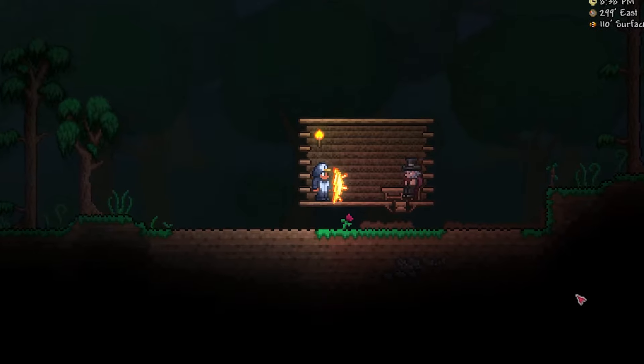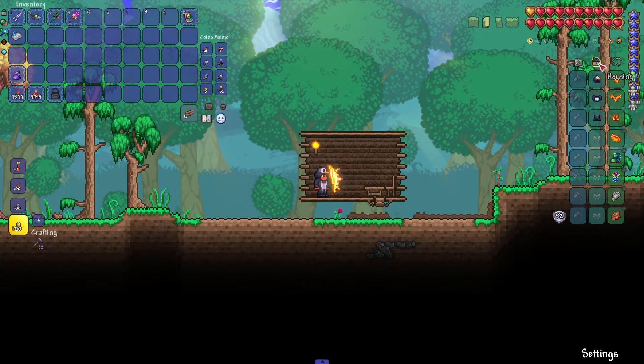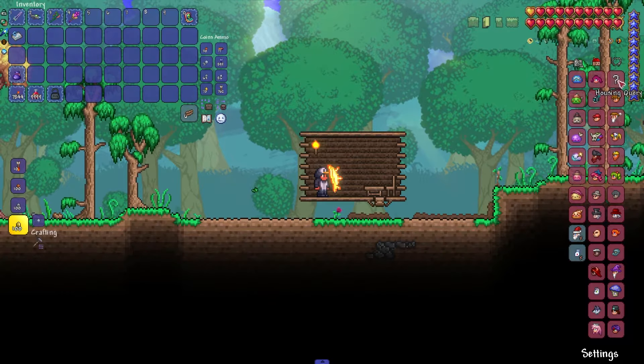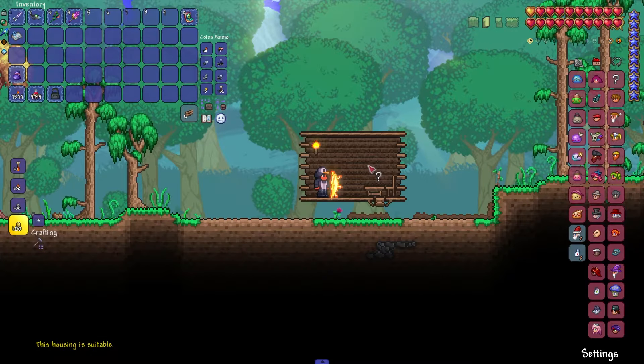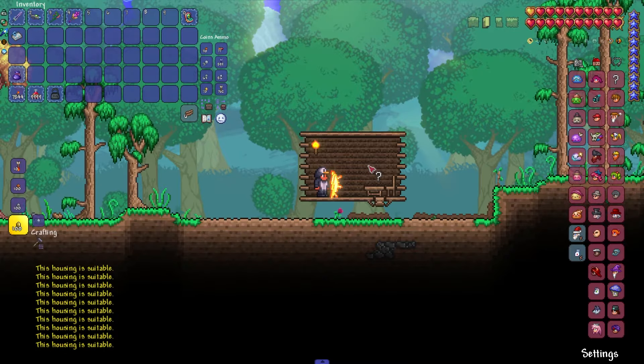Now all we have to do is press the button that takes you to the inventory. Here, above the clothing slots, click on the house, then on the question mark, and on the build house — to check whether it is suitable for NPCs to settle in or not.